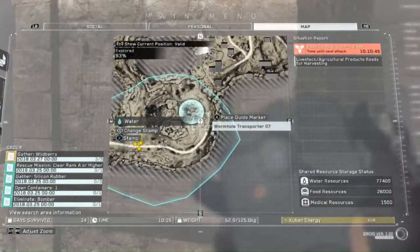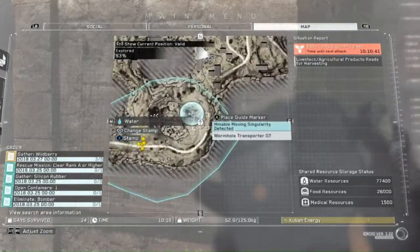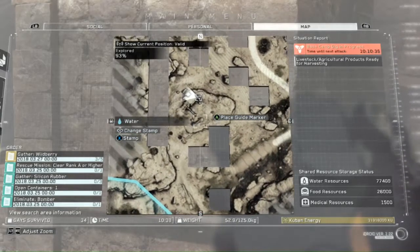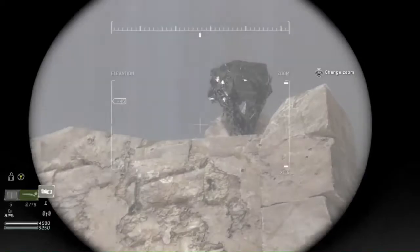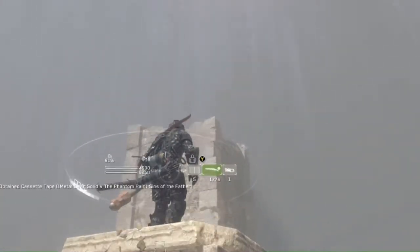I'm right here on the map — I'm north of Wormhole Transporter 7 in Afghanistan. Go up and you'll see what look like Egyptian rune structures. It's right there — on top of it, just fire your gun.